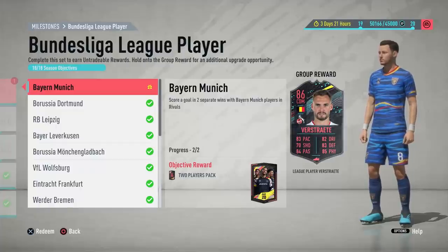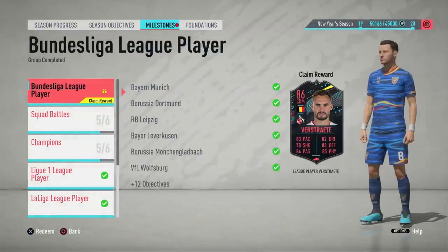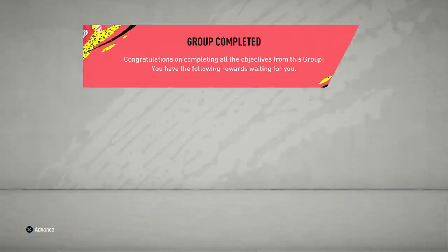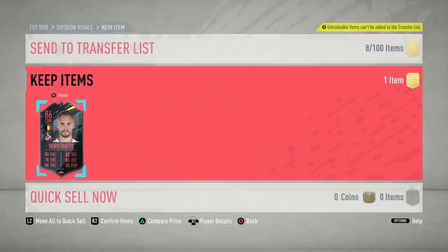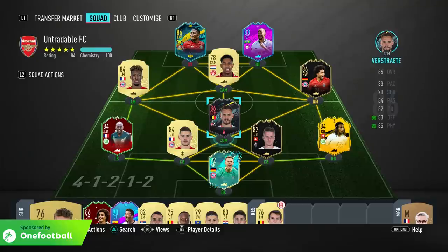Welcome back to another milestone player review. Today EA dropped the Bundesliga milestone objectives, and with them comes a reward player. For completing the Bundesliga league player milestone, you unlock an 86-rated Belgian CDM who plays for Cologne — his name is pronounced Verstrate. The card looks alright, but let's be honest, it's not super appealing at this stage of the game.